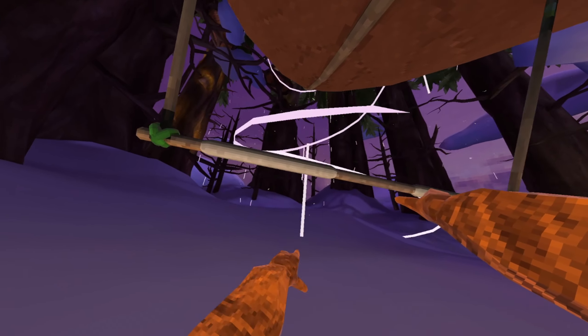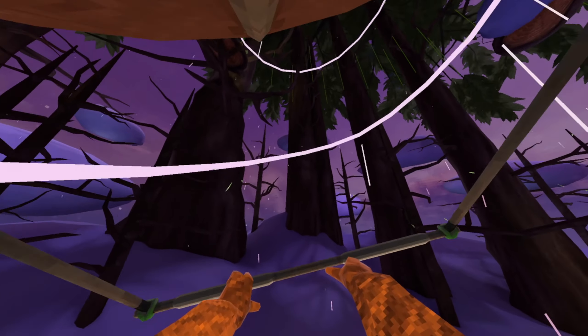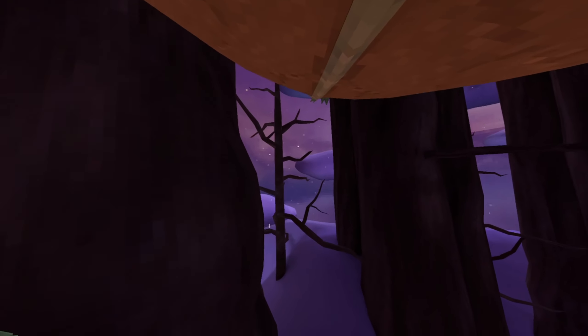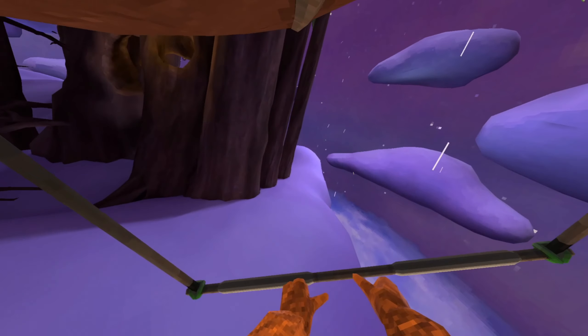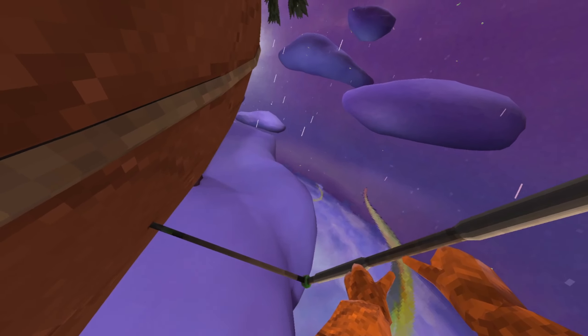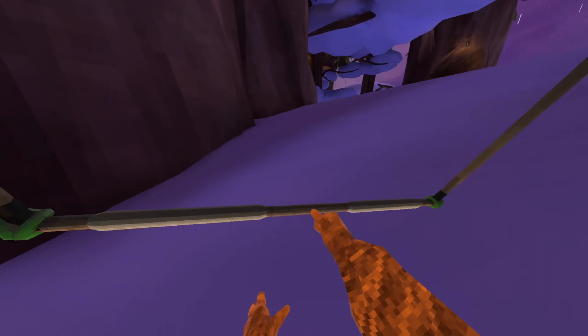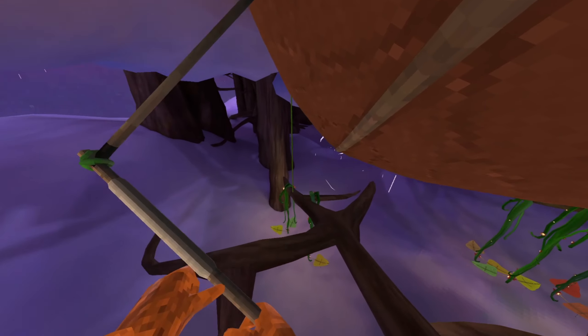To gain speed, you're gonna want to go up and it'll send you flying in the air. So let's go up — as you can see we are flying. Pull back and you start going forwards, pull upwards and you start gaining speed. Go up and then pull to the left and you start to gain speed like that. When you use the thumbstick to turn, it's not very good.